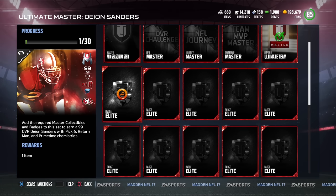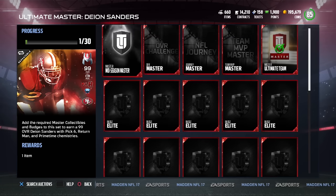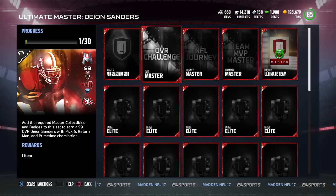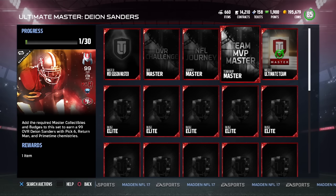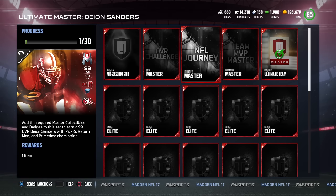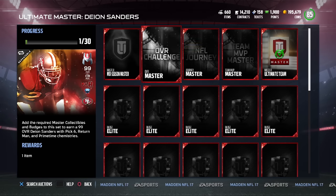Other things you have to have completed: the Mid-season Master, which got you that Josh Norman. There are also new things that came out today — the Team MVP Master, the Overall Challenge, and the new NFL Journey. The Overall Challenge is going to cost you because you're going to need a high overall team to actually unlock those solo challenges.